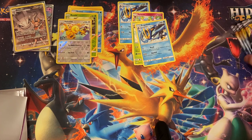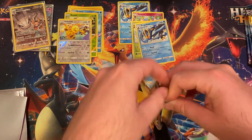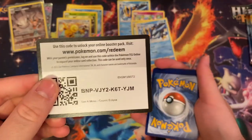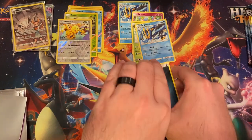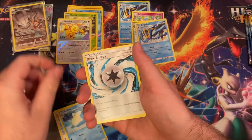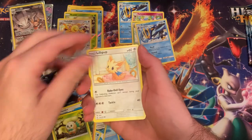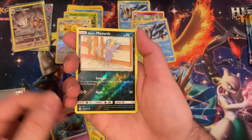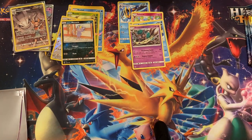Alright, we got four more packs left from Cosmic Eclipse. Let's see if we can pull something crazy. We got energy, Hurtier, Sealeo, Draw energy, Spheal, Simeon, Rowlet, Lillipup, Skrout. Reverse holo Meowth - just a common - and a Trivenant. It's alright, it is quite okay.